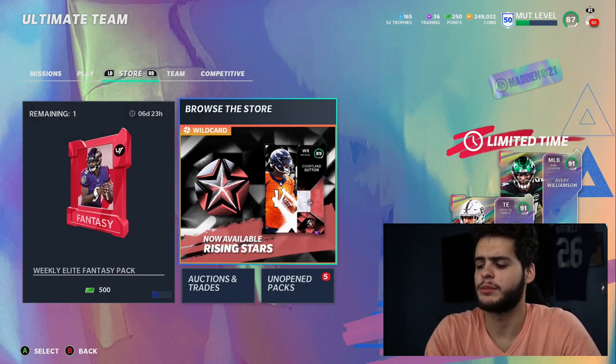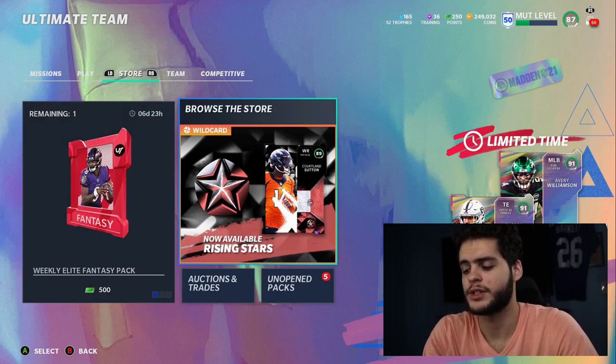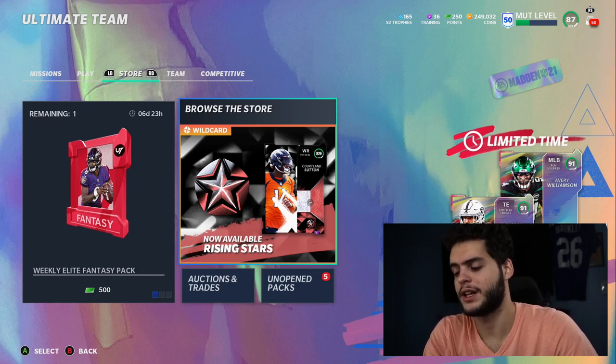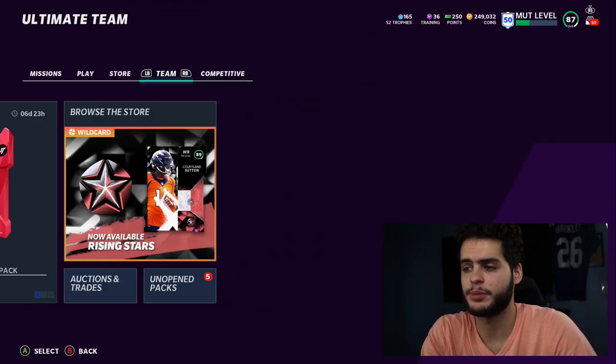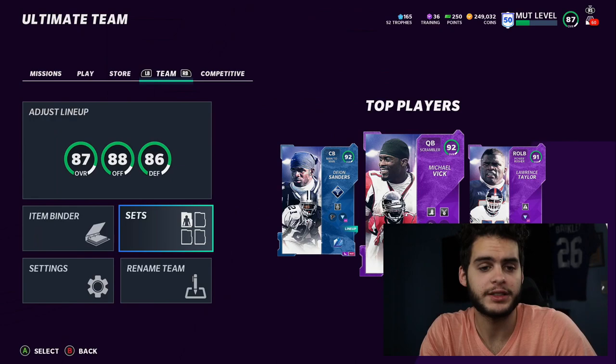If you're new to the channel, make sure down below you hit that subscribe button and turn on the notification bell. If you want a chance to be shouted out to the Poodle Squad, turn on the notification bell, like the video, and comment down below 'Poodle Squad.' Today's Poodle Squad shoutout goes to Hurlbert — shout out to Hurlbert for being a part of the Poodle Squad. Thank you so much for showing support each and every day. Let's get into this video.